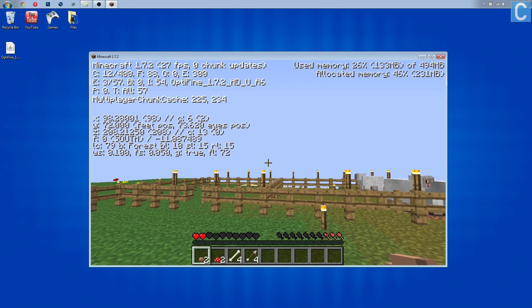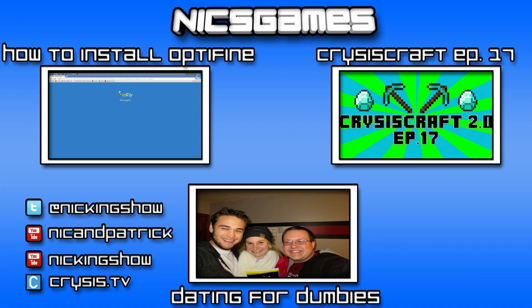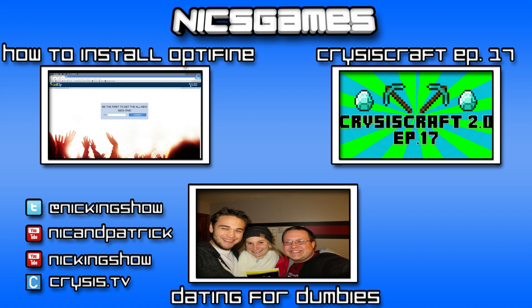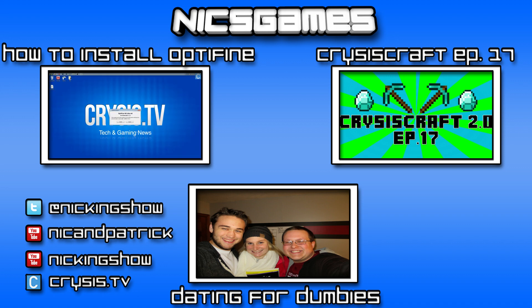I'm NixGames — give this video a thumbs up if it helped and I'm out. On the left is how to install Optifine 1.7.2 and 1.7.4, so if you've watched this whole video and still haven't installed Optifine, that's how you can do it. On the right is Crisis Craft episode 17 where I have some fun and make some funny jokes about sheep. Also check out the bottom center video — that's the new vlog I'm starting where I document every day of my life with my best friend and business partner Patrick.